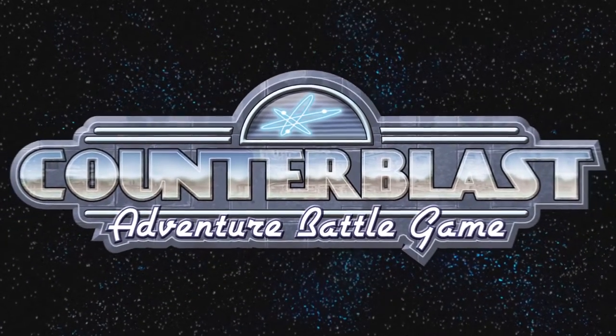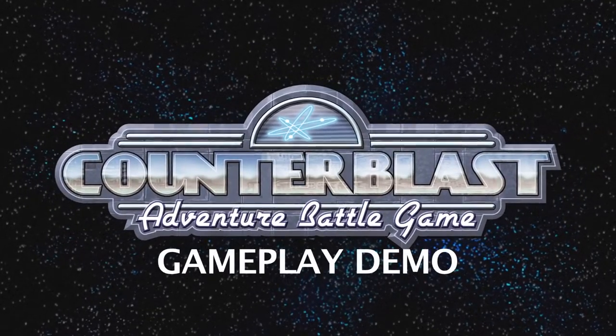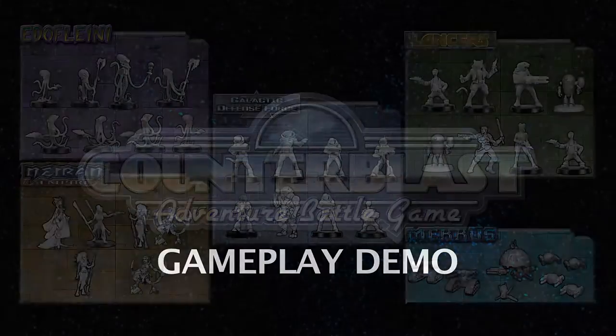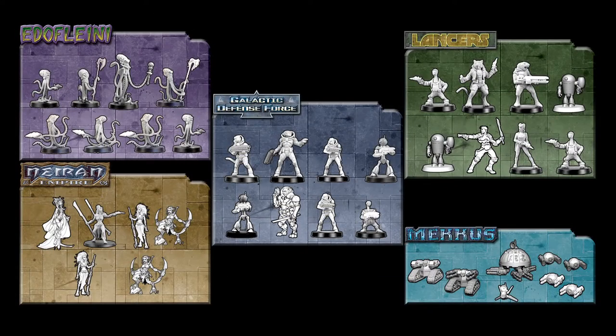Counter Blast offers an intriguing setting of an alternate Earth future past in which players can adventure with unique crews drawn from five factions of their choice, including the warrior huntresses of the Niren Empire, the stalwart troops of the galactic defense force, the merciless mechanical mechas, the freelance mercs and merchants for hire known as lancers, or the alien and feared Edoflini.